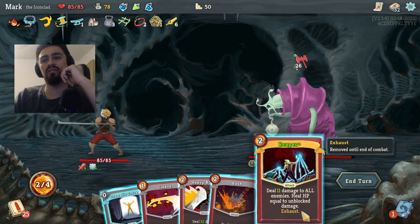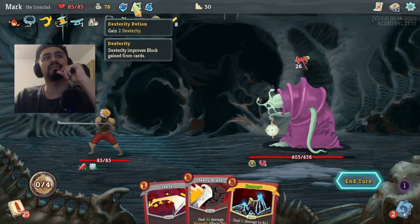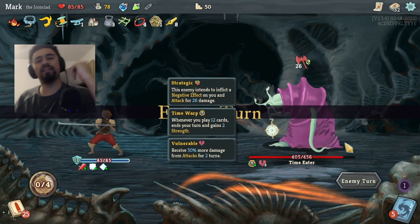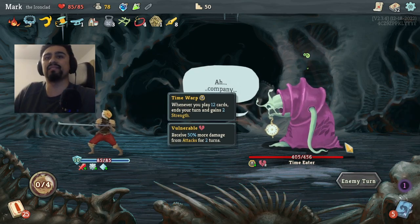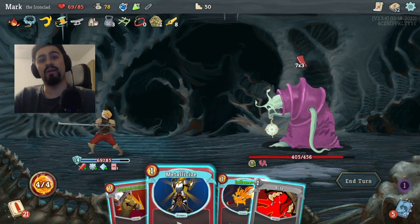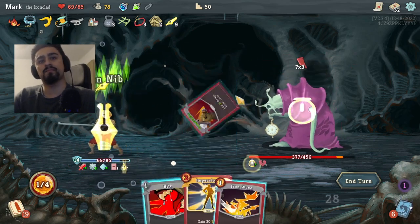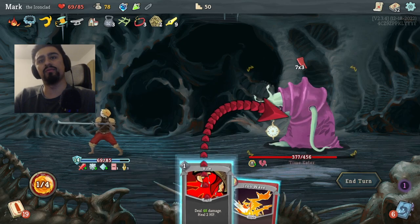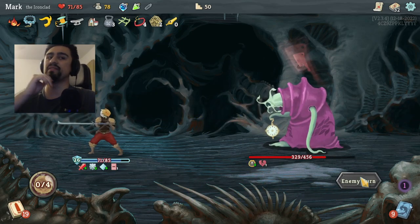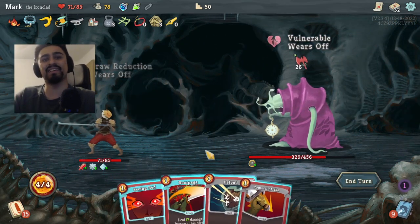We'll draw some cards, make them Vulnerable with Dramatic Entrance. We'll Metallicize so hopefully we don't die too fast — we'll take 16 here. Impervious for block, Pommel Strike, Iron Wave. We'll gain the Strength, go Pommel Strike. We don't lose anything — nice, that's what we like to see!